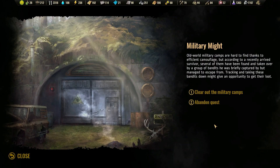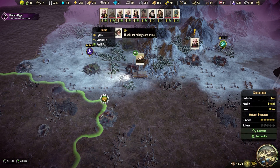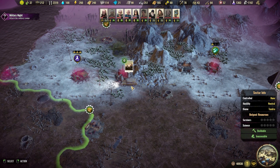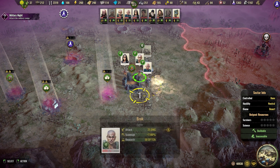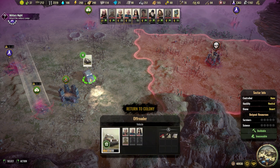Military Might quest: old world military camps are hard to find thanks to efficient camouflage, but according to a recently arrived survivor, several of them have been found and taken over by a group of bandits. Tracking and taking these bandits down might give an opportunity to get their loot. Of course we will do that, but we will have to wait until our specialists are home and healed up. So I guess we send these guys home and focus on clearing bandit camps.